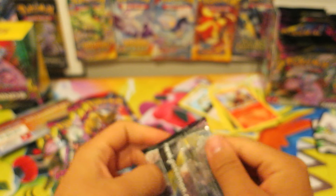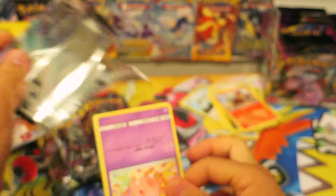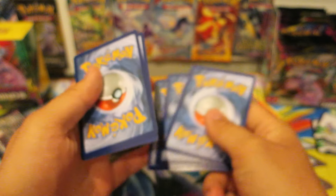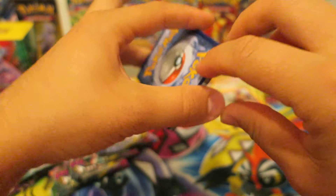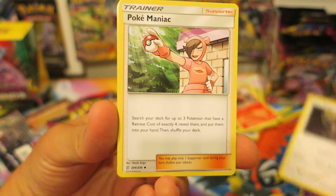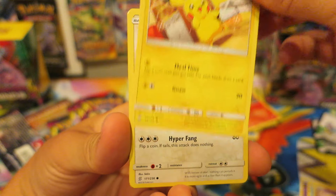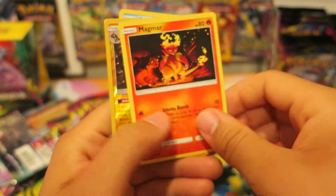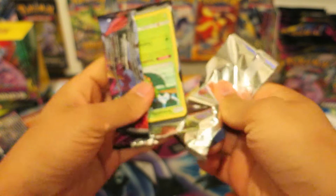Six Unified Minds Pokemon Booster Packs — let's go ahead and get started. This is what everyone will probably be waiting for to see what the pull rates are like. We kick things off with a Psychic Energy, a Type: Null, a Pokémaniac, a Lapras, a Moone, a Pikachu — getting a lot of love in the set — an adorable-looking Bidoof, Cosmog, a Magmar, a Reverse Holo Electross, and an Araquanid.